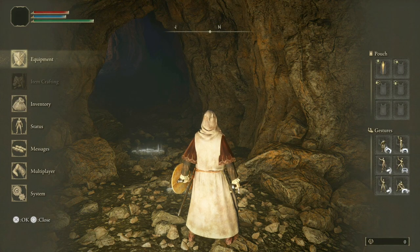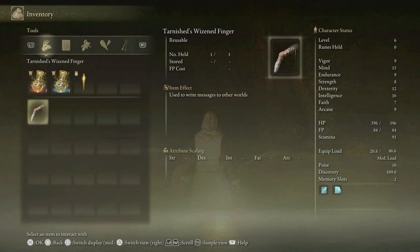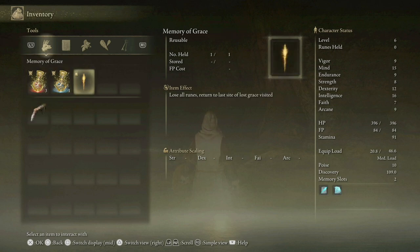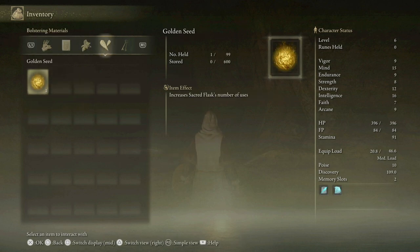Start button for inventory. I'm curious about the item we started with. With the inventory menu you can browse items you're carrying, drop them on the ground, or throw them away. You can also use tools from the inventory menu. Tarnished Wizened Finger — reusable, used to write a message to other worlds. And there it is — the golden seed increases the sacred flask's number of uses. That's the badger.